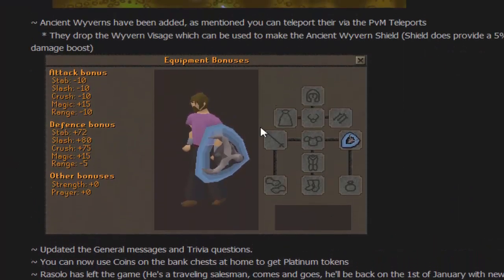The new Wyvern shield is out. It does have a 5% damage boost for magic, looks pretty cool. Stats should be exactly the same other than the 5% — I think that's the only thing different.